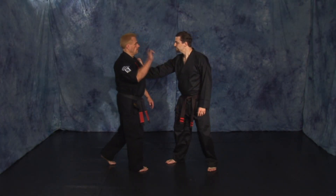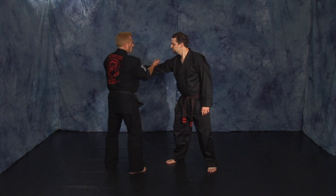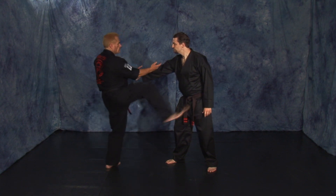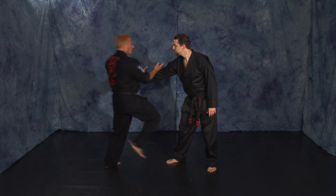Step back with your left foot and pivot into a right neutral bow as you execute a right inward block to your opponent's forearm. Right front snap kick to your opponent's groin. Right outward chop to the neck.